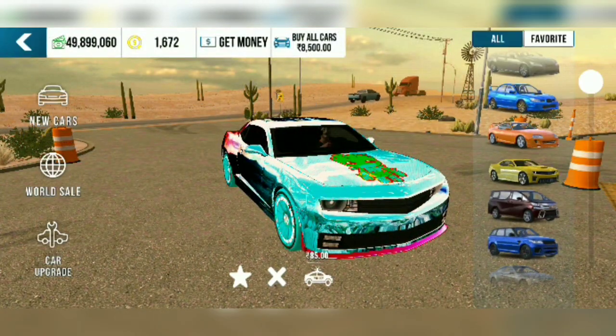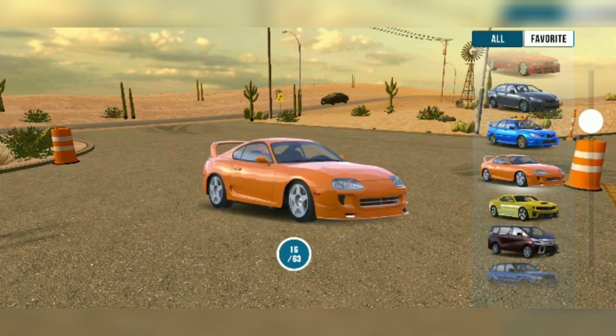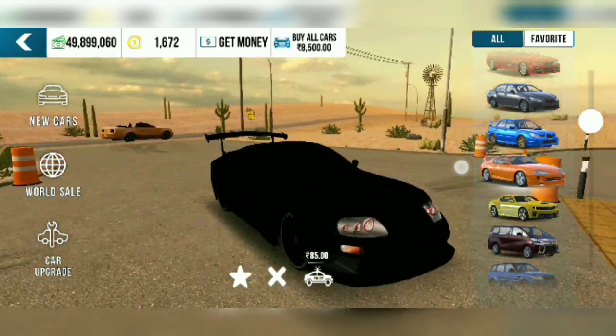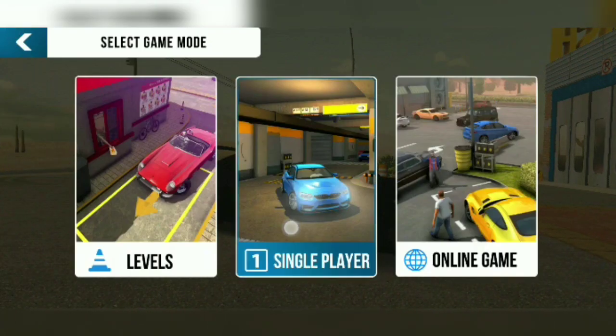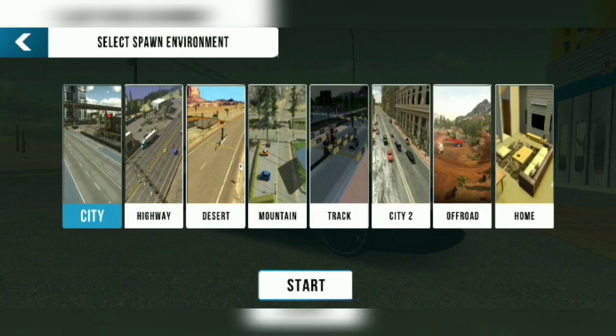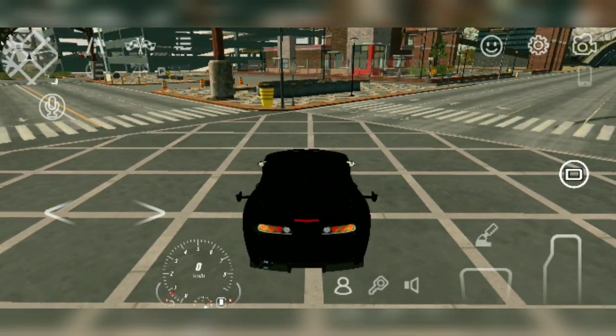First, select any car and then go to single player mode, then choose city and start. Now open the map and go to this place.